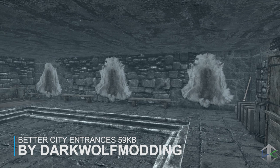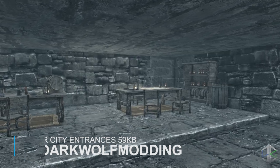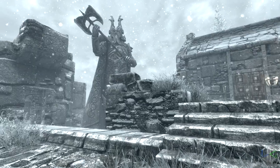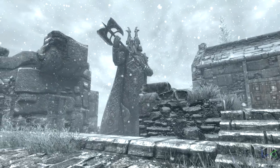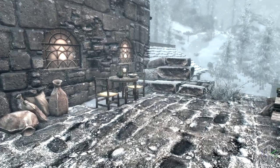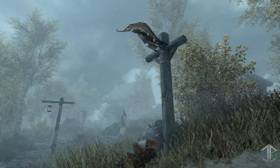Our final mod in today's video is Better City Entrances. The cities in Skyrim are okay but they can be better. Better City Entrances is a mod that brings more details around the gate areas of the main cities so they no longer feel empty and lacking in detail. This mod was made with performance and simplicity in mind. The details added are lore friendly but will not make huge changes like different flora and architecture that wouldn't fit with the theme of each city.